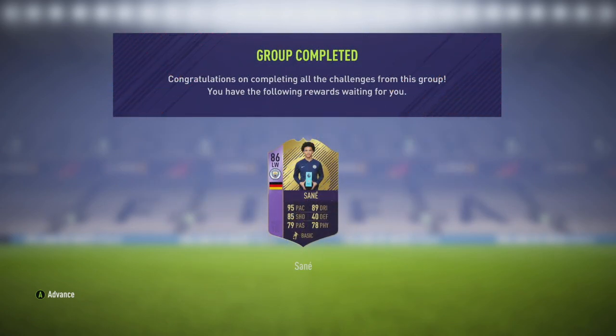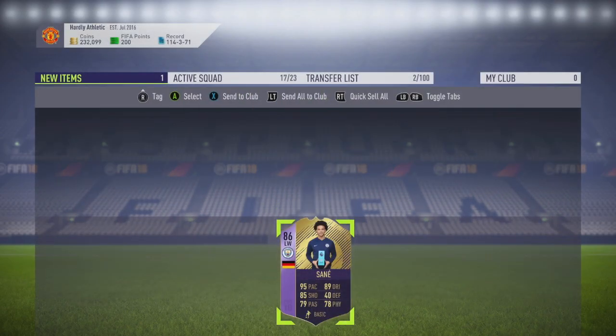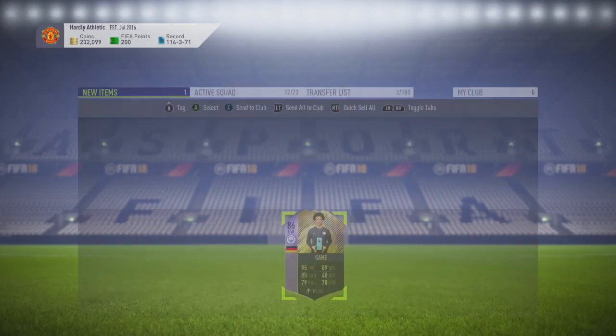It cost me like 175 to 200K to do this, and we get back that really nice-looking 86-rated Leroy Sane Player of the Month card: 95 pace, 89 dribbling, 85 shooting, 79 passing, 78 physical, 6 foot tall. Look at those in-game stats — my Jesus. That dribbling column looks ridiculous, and he's got 89 stamina, so he's going to be in every game of the weekend league. 90 attacking positioning, so you can play him up front. Finishing is 86, shot power 86, long shots 85. This guy just looks so good.